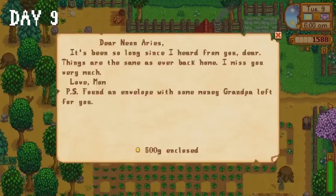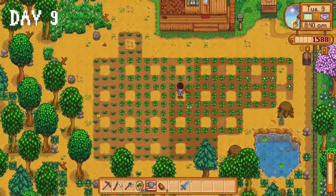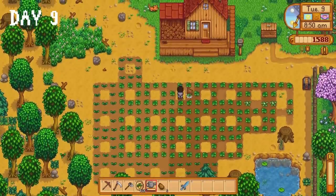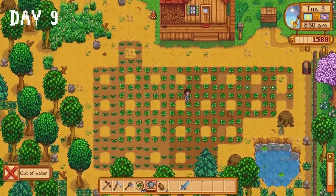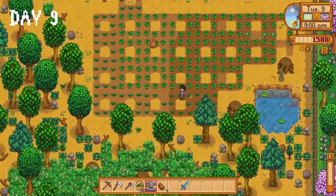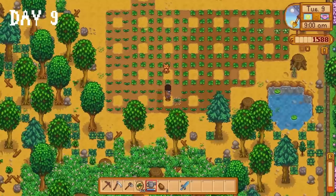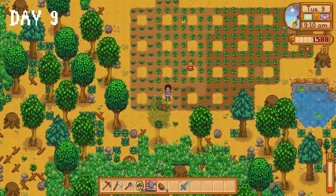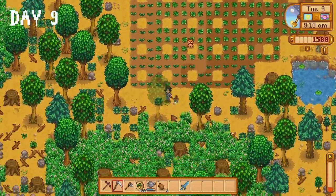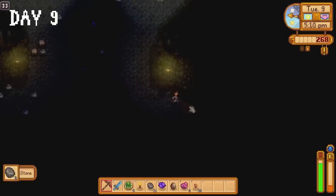Mother sends us 500 gold in the mail on day 9. Between the parsnip and potato seeds we have over 210 crops planted on our farm. A weaker person would simply water a few of them and hope for a rainy day. A smarter person would have made sprinklers by now. I am neither — what I am is stubborn to a disgusting extent. I water all of the seeds, completely exhausting myself multiple times, then head to the saloon and purchase six salads before spending the rest of the day in the mines.